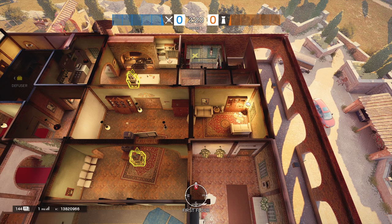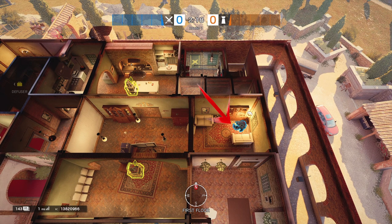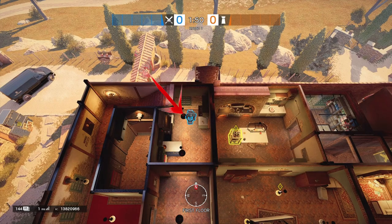Now down to Dining — the default plant spot would be in the corner near the couches. And in Kitchen, tucked in the northwest corner.